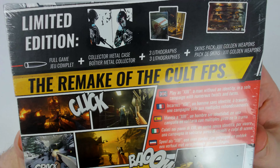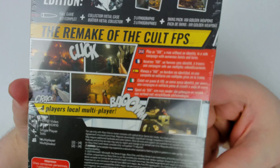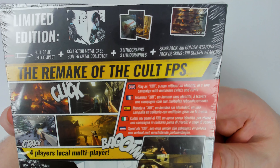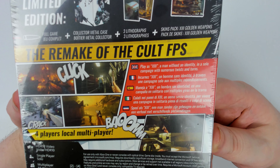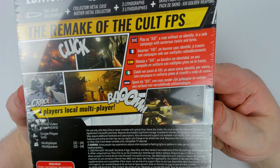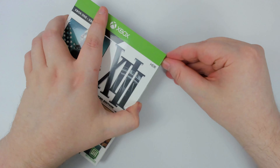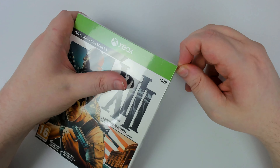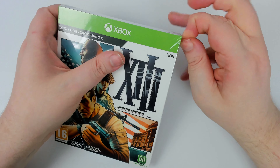The limited edition comes with a collecting metal case, which I'm a little nervous is going to be a metal pack based on that picture. We'll see. We get lithographs and a XIII golden weapons skin pack. XIII — a man without an identity, solo campaign with numerous twists and turns. I never actually played this originally. This is obviously a remaster of a game on PS2 and the original Xbox. My little brother had it and I watched him play it a little bit — it looked pretty cool, I just never got around to it.